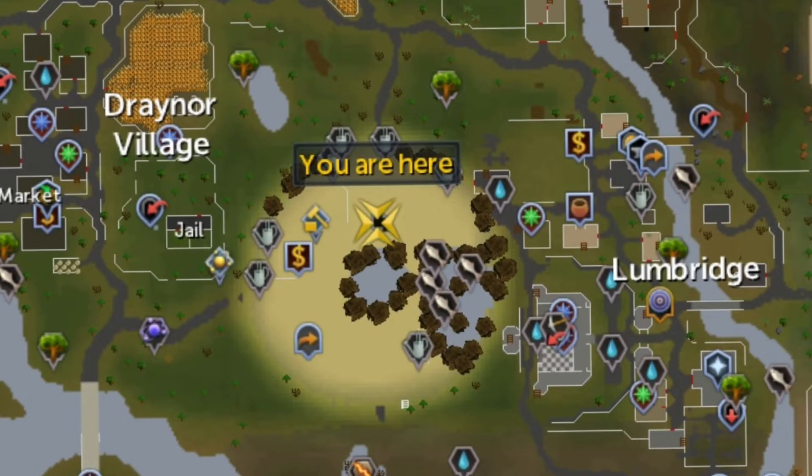Now, the beach event is located at the Lumbridge Crater, which is west of the Lumbridge Lodestone. To gain more experience, you're going to need a few items.